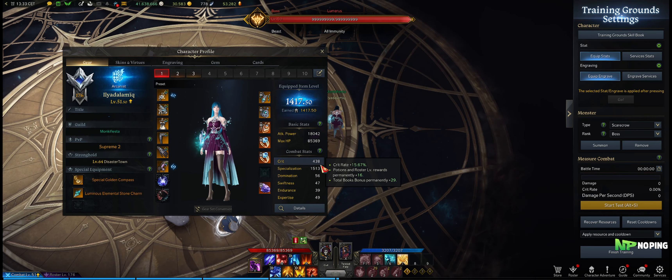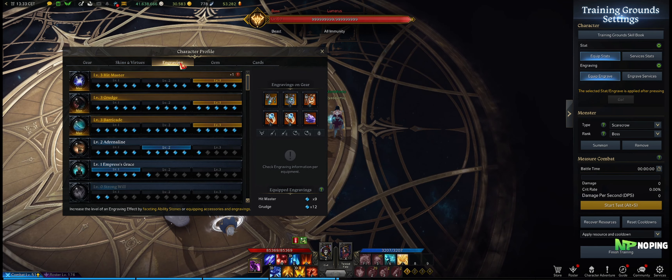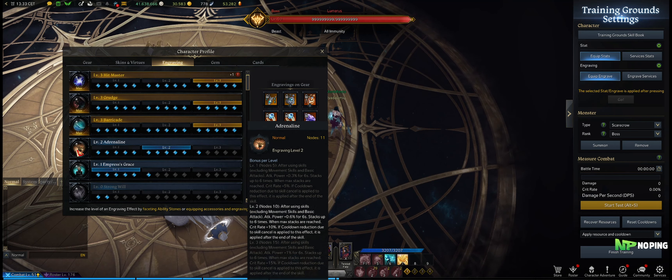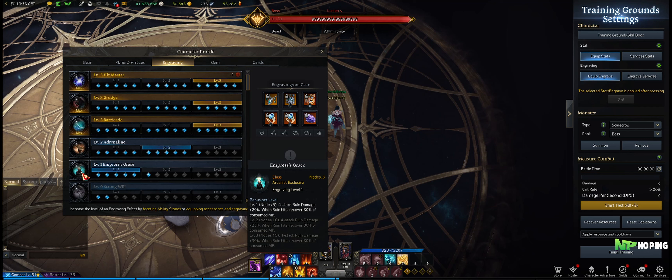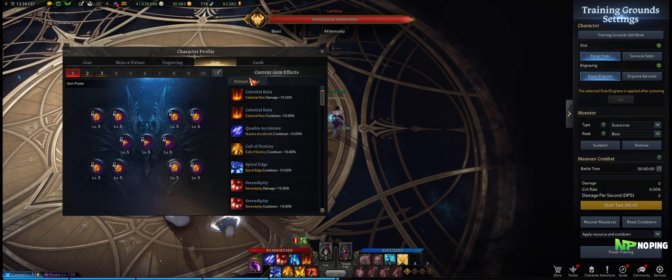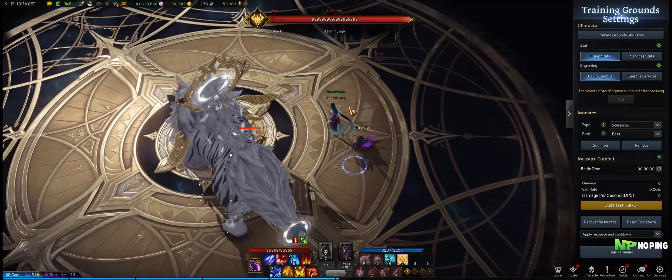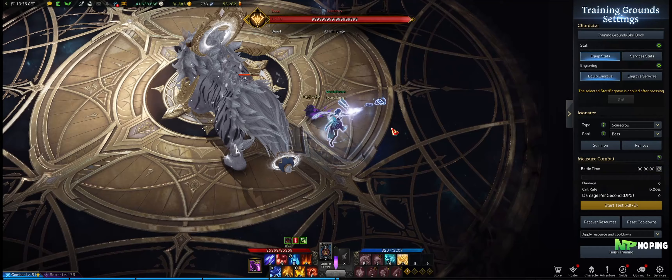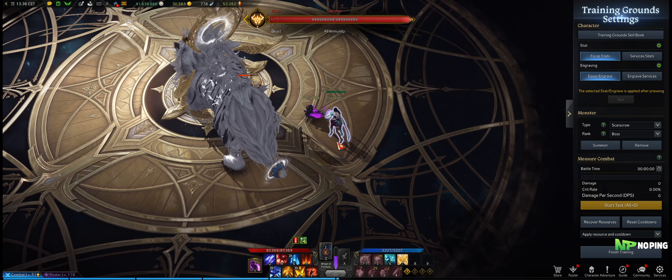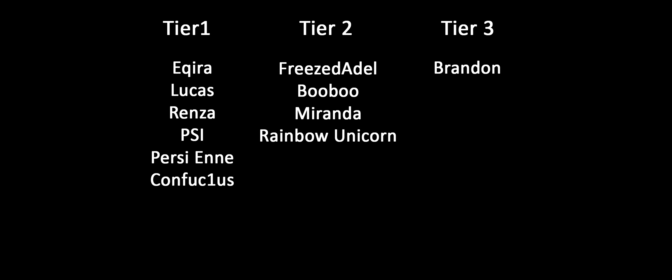As for stats: crit on the necklace and then specialization on everything else. For engravings: Hitmaster because you're a non-positional class; Grudge; Barricade as explained; and Adrenaline will pretty much get you up to that 100% crit rate. We also have Empress's Grace at level 1 — this is most efficient at level 1 because it only gains 5% extra damage when you level this up. Level 1 is generally going to be the play. As for gems, we want 3 damage gems onto our 3 red skills, and all of the other gems are going to be cooldown reduction — so we run cooldown reduction on literally all of our skills. For cards, I'm just running the Lost Windcliff right now. So that's the overview of my build and what Arcana is like. Fun class to play, very active, lots of thinking involved depending on the cards that you get. It does take a little while to get used to. Thanks for watching, thanks to my Patreons for their support, and I'll see you in the next one.